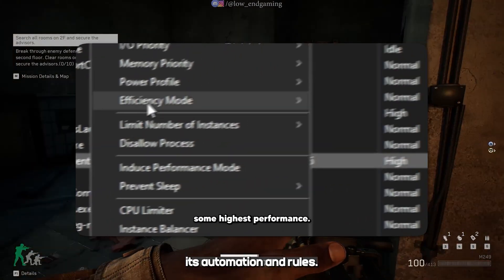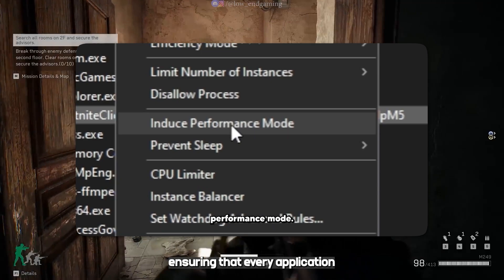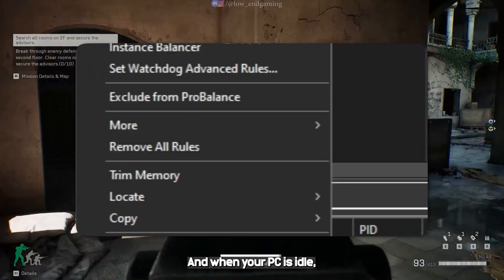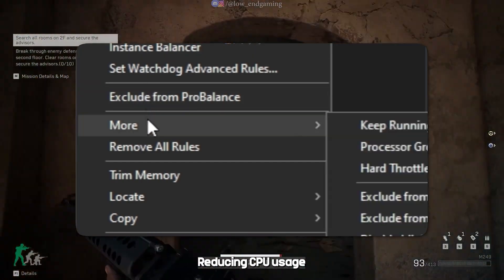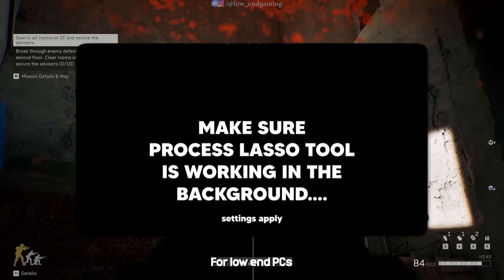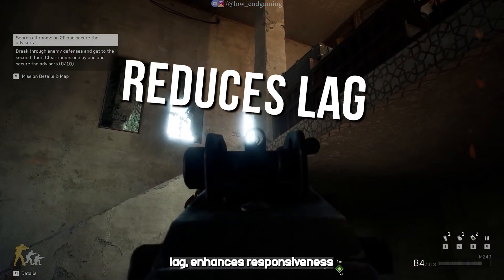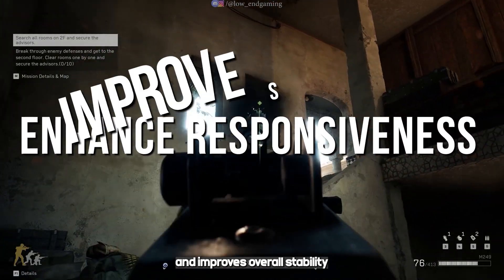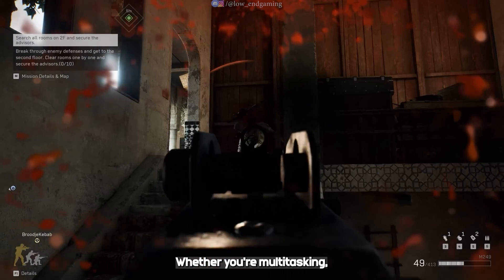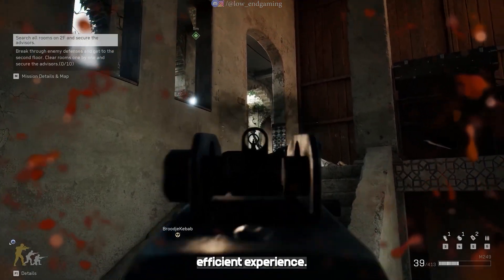Another standout feature is its automation and rules — you can set custom rules to control process behavior, ensuring that every application gets a fair share of system power. And when your PC is idle, the energy saver mode kicks in, reducing CPU usage to save energy and prolong your hardware's lifespan. For low-end PCs with limited resources, Process Lasso makes a big difference. It reduces lag, enhances responsiveness, and improves overall stability without demanding extra power from your system — whether you're multitasking, gaming, or simply browsing.